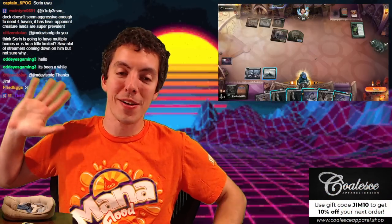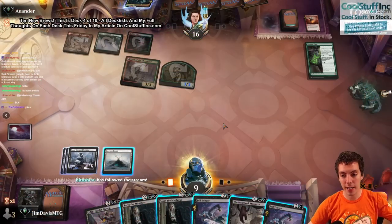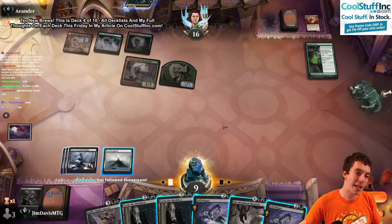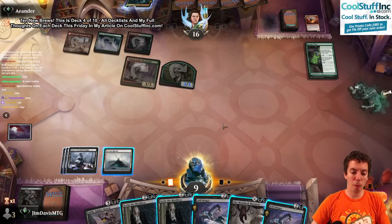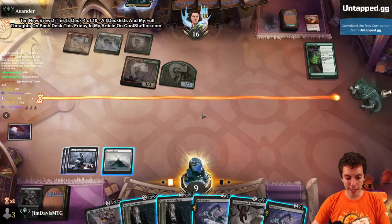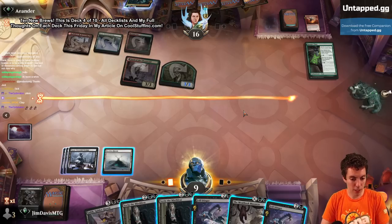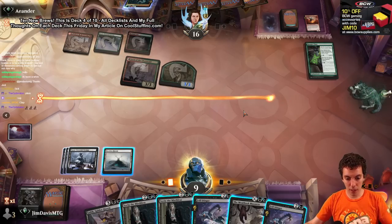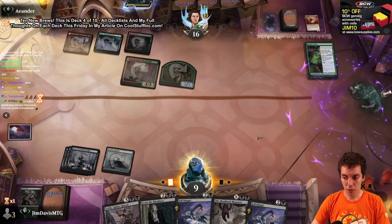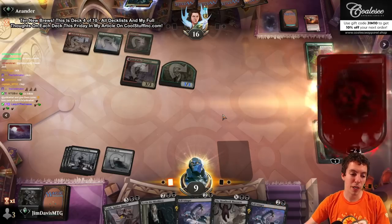Welcome to 10 New Brews, my name is Jim. We're on brew number 4 of 10 - built 10 new decks for the new set, best of 1, five games per deck. We're 1-1 with this deck right now with old Sorin here. We didn't draw a land that turn which kind of sucks for the Meat Hook. We're deciding what to do and I think we're going to cast Sorin and make a blocker. The problem is now the Ranger Class can outrace my Meat Hook Massacre, so we're probably in trouble. We're going to need to draw a land.